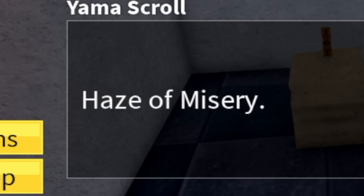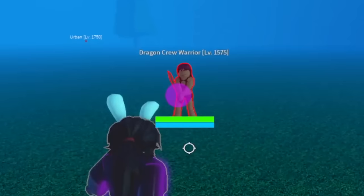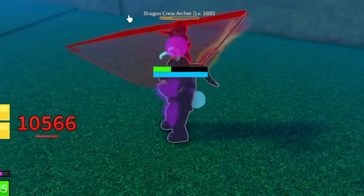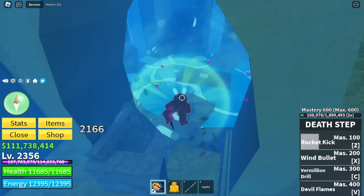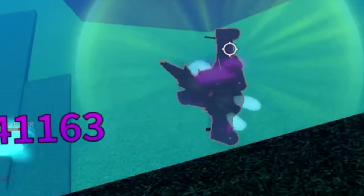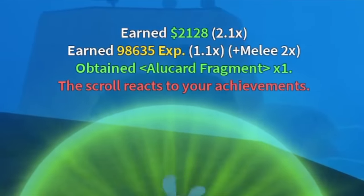For the second trial, Haze of Misery, this is the hardest one. You need a friend with the Door Fruit because you need to search all the islands in the Third Sea. With the purple circle indicator, you need to defeat all those mobs. I went to the Hydra Island and defeated almost all the mobs — Dragon Crew, Archers, even the Giant Islanders, Female Islanders — I defeated them all, including the one defending the Yama Sword. You really need to go to almost all the islands: Fork Town, Sea of Treats, and more. Shout out to my friend Zion who has the Door Fruit — he helped me teleport to all the islands. We got the Alucard Fragment.